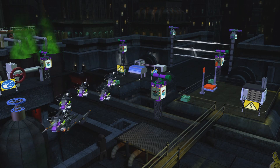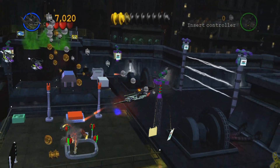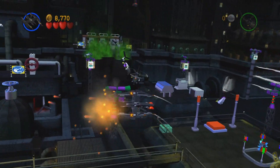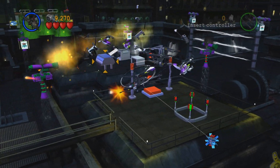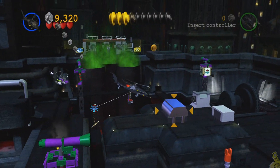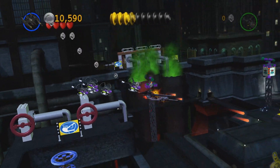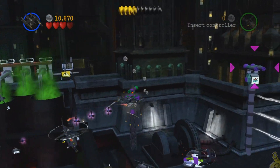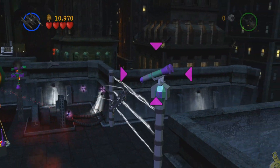We rinse and repeat the process: starting with the Bat Wing, we take out a few things and reveal a bomb-in-tow dispenser. We switch over to the Bat Copter, whip around, and go for the silver target — and we have revealed another dispenser, this one for the Bat Wing. We switch back.